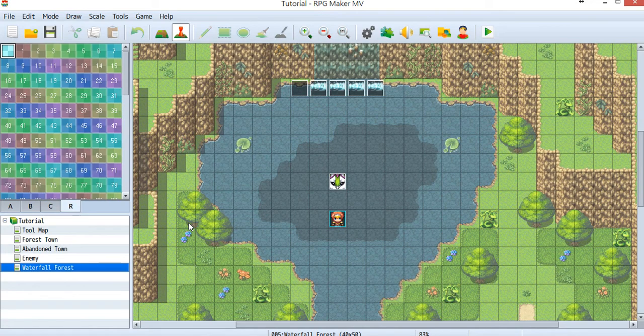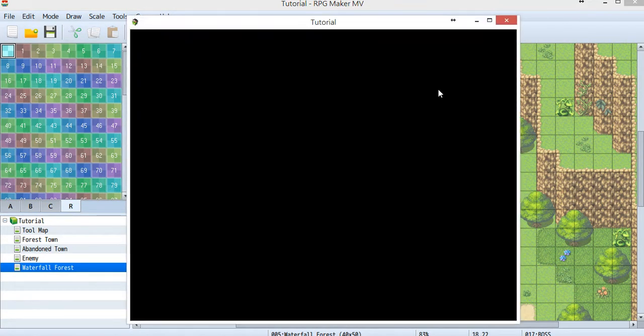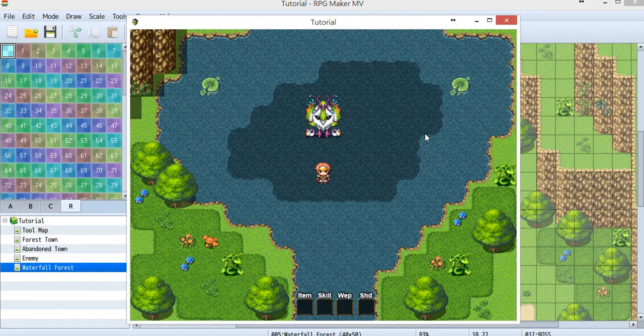Hello everyone, I'm Chin, you can call me Ken. Welcome back to Chrono Engine ABS mode tutorial part 11. This time I'm going to create a boss, and this is the boss I'll create today. Let's have a look at what the boss does.